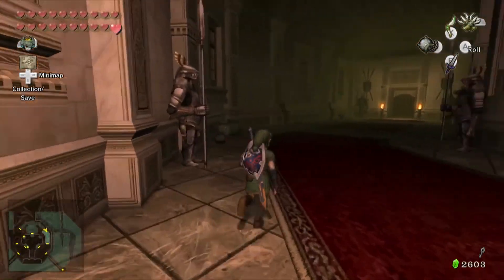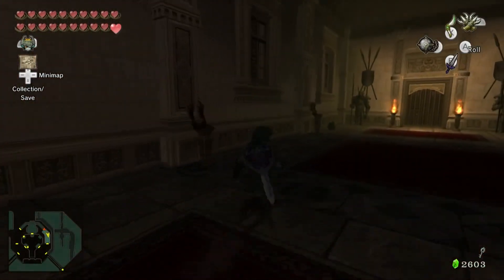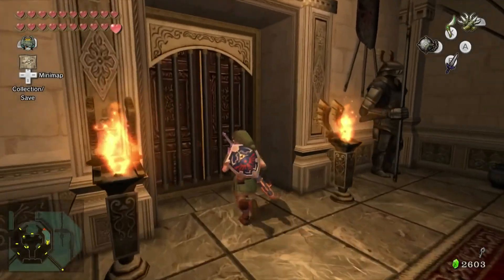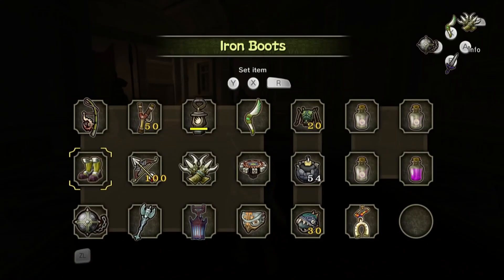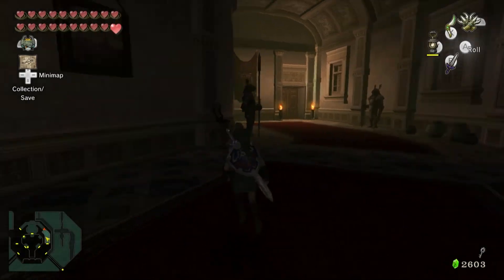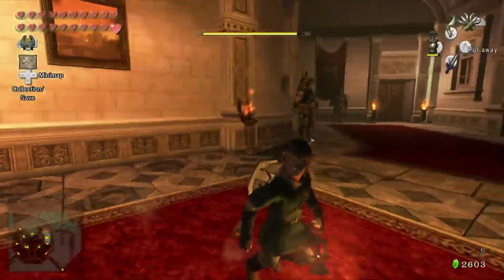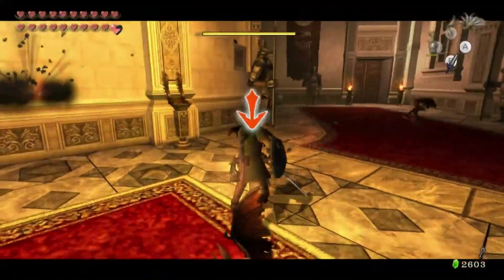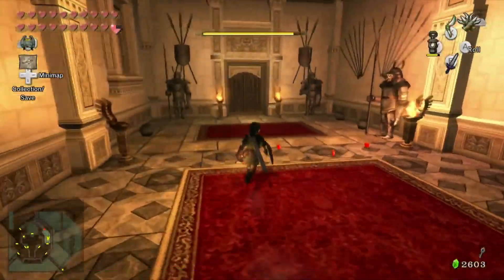As soon as you walk into the right side, you'll notice it's kind of dark and the door is locked. There's a torch right here — we're going to have to use our lantern to light these torches. But as you can see, the torches go out really fast, so there's more to it than just lighting them. We have to light these in a pattern.